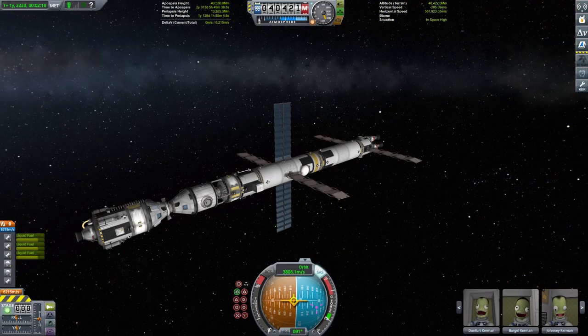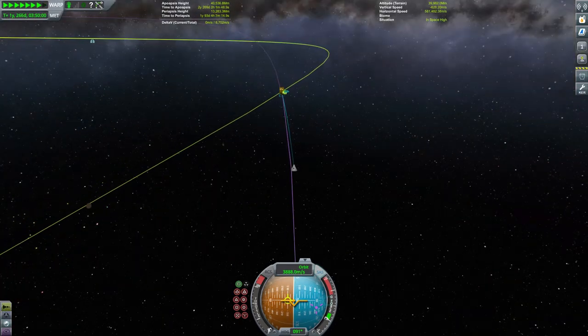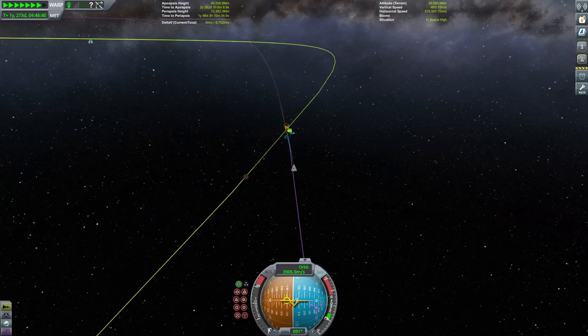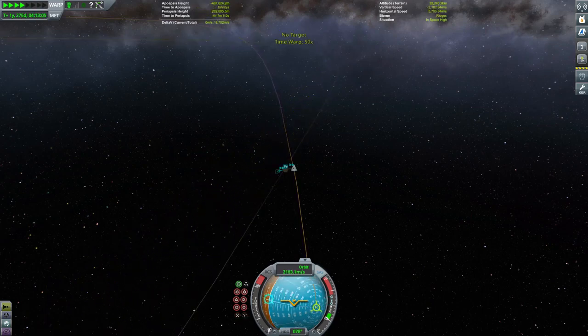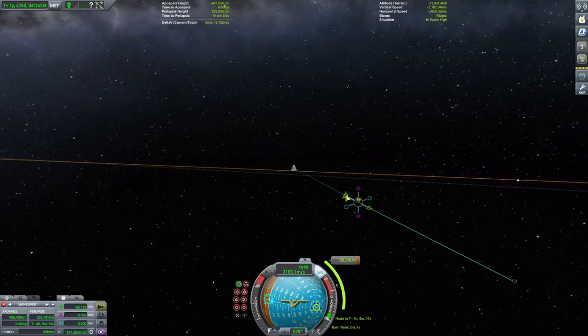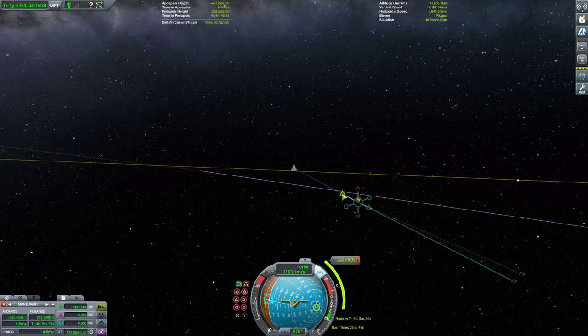With all of our Kerbin-bound antics out of the way, it's time to rejoin the Ptolemy, now 54 days away from its Dres encounter. Time acceleration takes care of that remaining period, and we quickly find ourselves within Dres's sphere of influence, ready to begin planning our orbital insertion burn. Coming in quite close to Dres, I'm expecting this to be a reasonably long burn — although with Dres's low gravity, it won't be anywhere near as bad as it would have been had we tried something similar around EVE, for example.